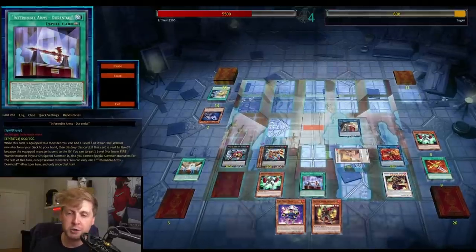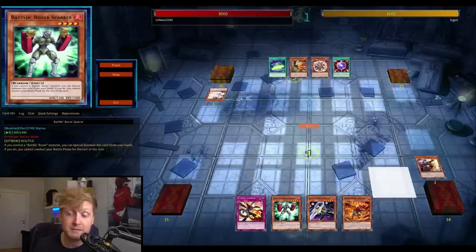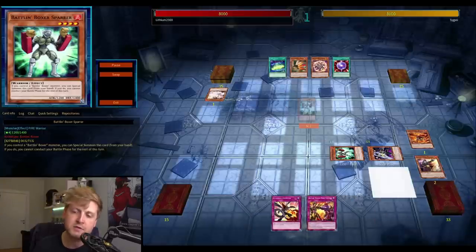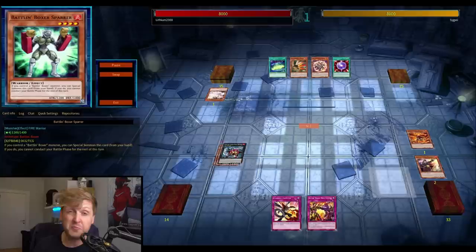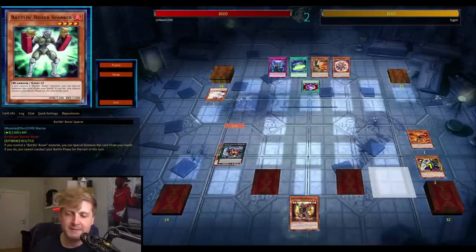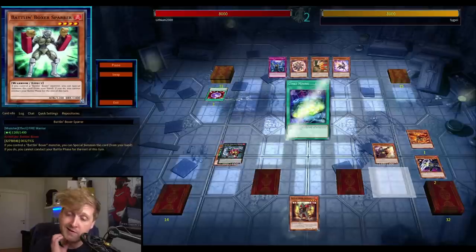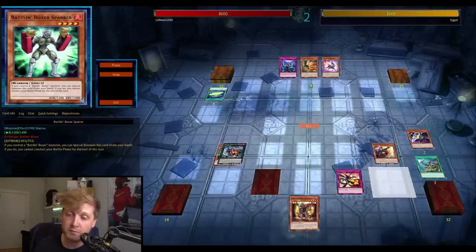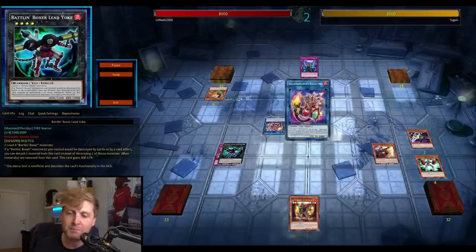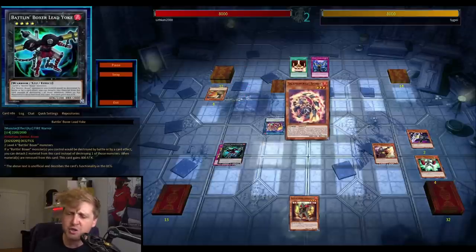One of the new Battling Boxers can recur one of your traps — that's super solid. The support is really nice and solid, though it probably doesn't make the deck tier one. Going first, the deck is still prone to hand traps. Getting double hand trapped is really rough. I try to recover — reborn the Promoter because one of the level 4s was detached by a card effect, and since I used one of the rank 4s, my Battling Boxers cannot be targeted. Go for Lead Yoke for battle protection.